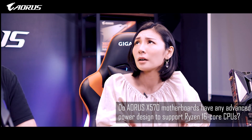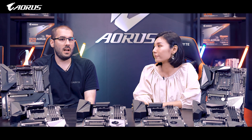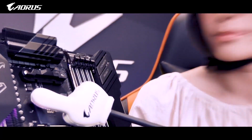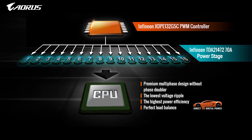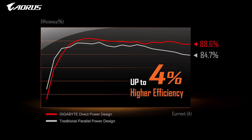Do X570 motherboards need any advanced power design to support AMD's high core count CPUs? Of course — it's the first time we see so many cores in a mainstream system, and the new motherboards definitely need a more advanced power solution. On the AORUS Xtreme, the AORUS Master, and the ITX model, we use a power design called direct power design. Using the latest PWM controller, we have one power stage per phase without any components in between, resulting in lower voltage ripple, perfect load balance, and higher power efficiency. Even on lower-end motherboards we don't compromise — even the AORUS Elite is equipped with 14 phases in total, providing users with the best possible performance.